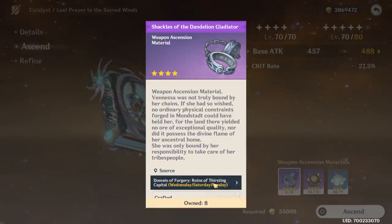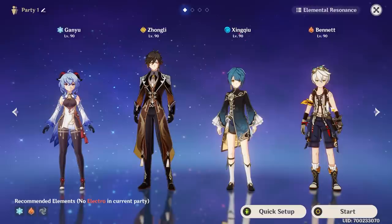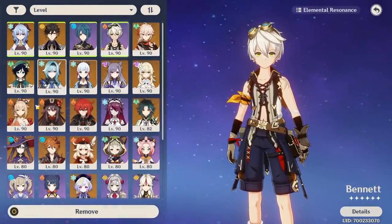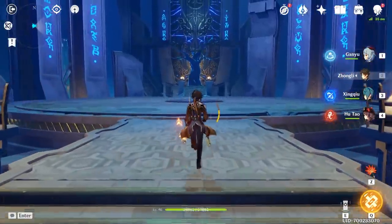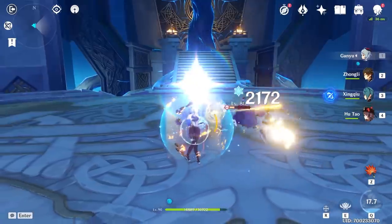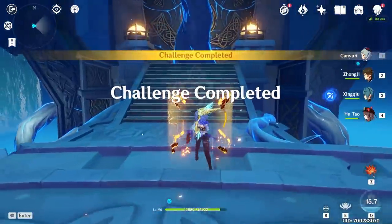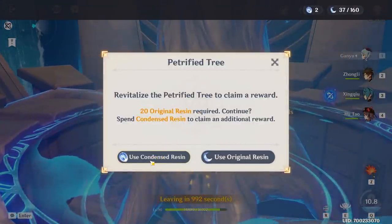We unfortunately still don't have enough so we've got to do a couple of runs at one of my least liked dungeons. It's not that bad, it's just a little annoying. We're going to bring Ganyu and Hu Tao. This is one of the domains I really struggled to get a sub-one-minute on, so that's what we're going to try. Still pretty close though and I think that was a pretty good run - 56 seconds.